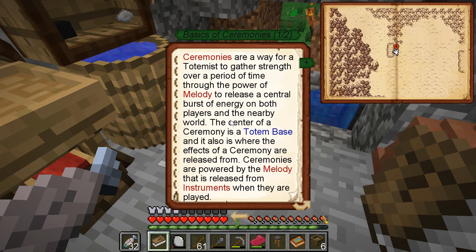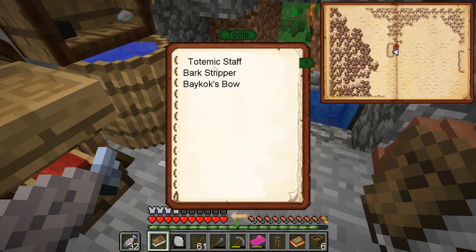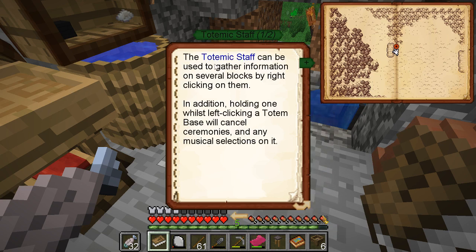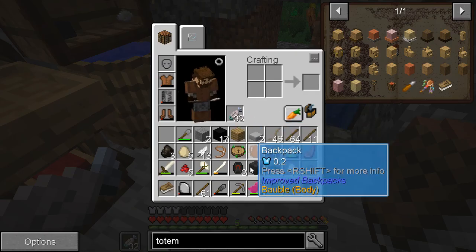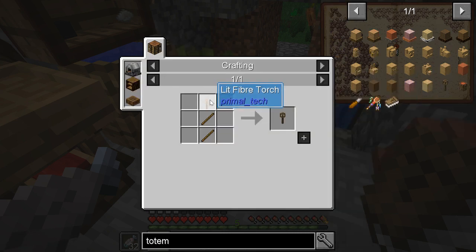So how do I make a totem base? Totem basements, musical instruments, tools. So that's how you get a staff I guess. It lets me cancel ceremonies. How about that? Totemic staff - torch. What does that take? Two sticks? I should have made one of these a while ago if it's any good.